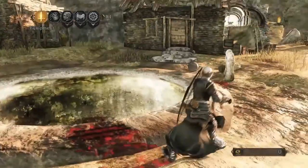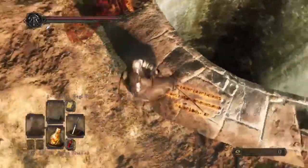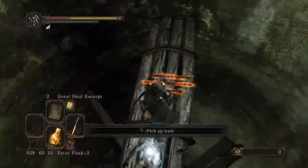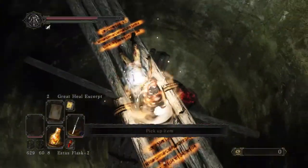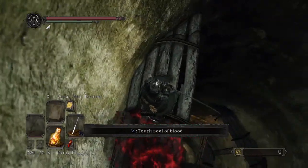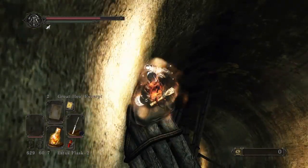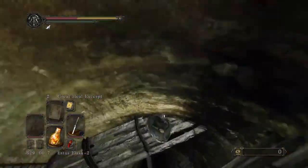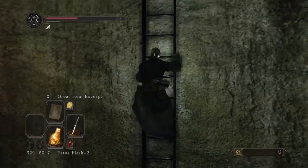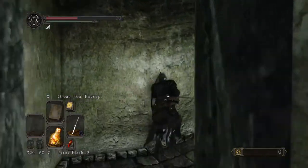Basically you're going to buy the Silver Cat Ring, which can be bought from this merchant. I think it costs about 13,800. You just want to drop down here. I have survived it before without the cat ring but I do recommend buying it. Then you just want to run and jump, and drop down to this ledge right here. You will need the Antique Key, which you get from killing the two giants in the Black Gulch.